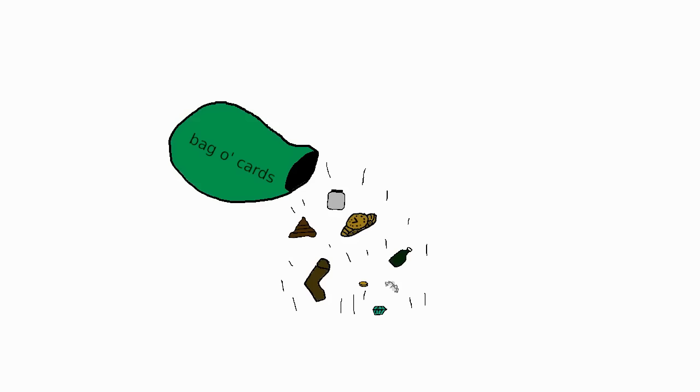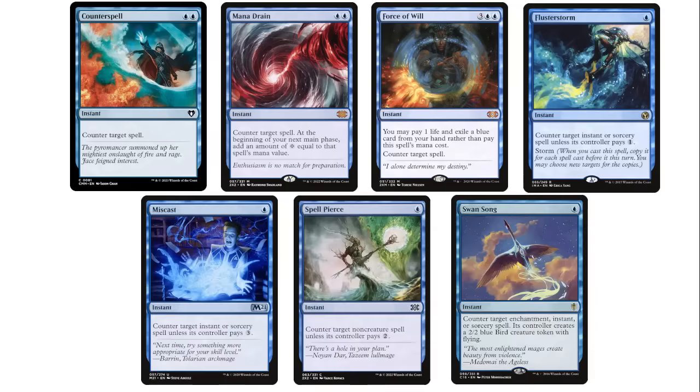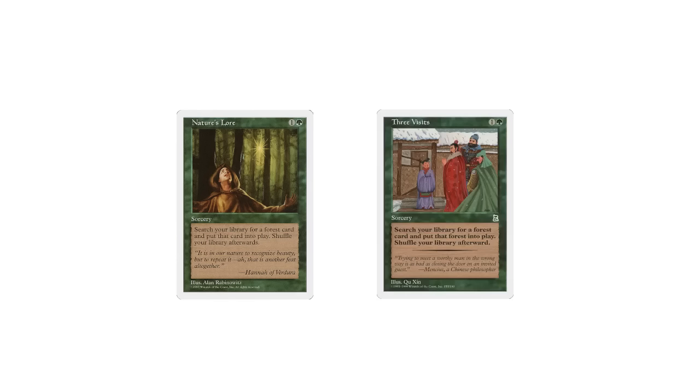A basic issue with having cards like Sol Ring widely available is that card quality in a given deck gets a lot less consistent at lower budgets. If you're building a deck with a budget in the high hundreds or more, you might include Counterspell alongside Mana Drain and a couple of other pricey counters. If you needed some green ramp, you might also include Nature's Lore along with Three Visits, a clone from Portal Three Kingdoms, a set that was almost exclusively sold in East Asian markets. Until a series of reprints recently, the only way to get this card was to pay upwards of $50 for the Portal Three Kingdoms version.